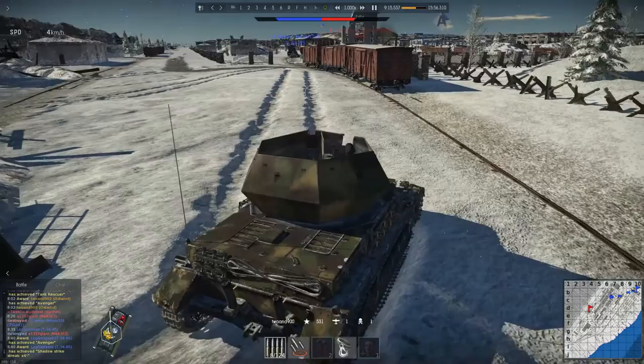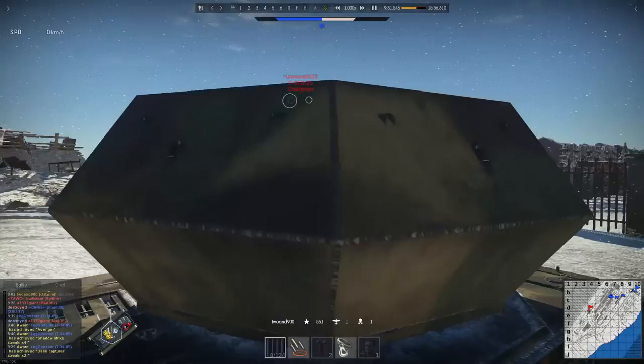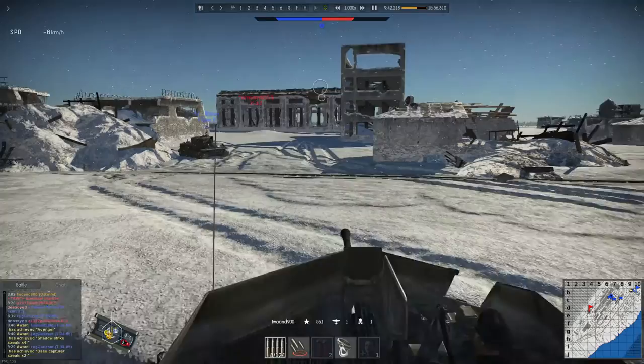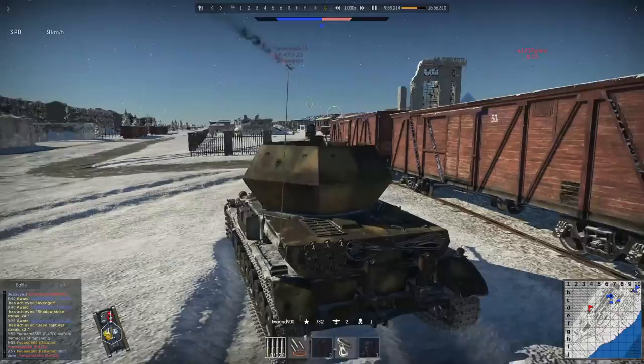The next question was about the Panzerwerfer 42 and if they're gonna increase the amount of rounds it has and the number of crew it has. Google Translate decided to output German, so it didn't come out well. The following question was about the Soviet P-40E and how it uses American bomb sizes even though it's a Russian plane, and if there are plans to give it smaller bombs. Gaijin asked for documents proving that these bombs exist and basically told them to make a bug report — I don't get why you would ask such a meaningless question.